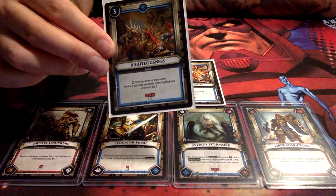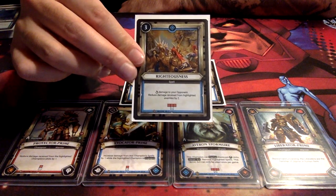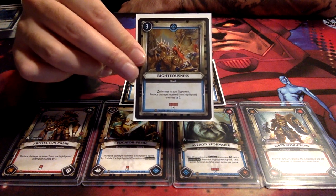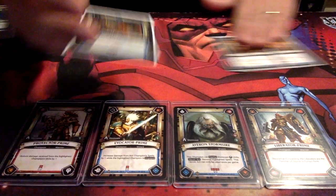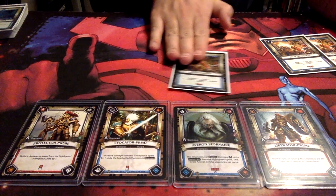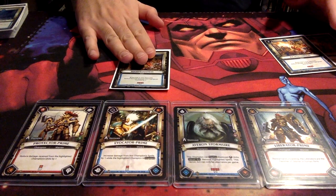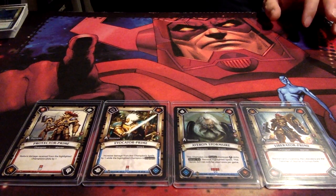Straight up three damage — that could be four damage with Evocator Prime. In a clutch moment, when your opponent is about to turn a bunch of their units or spells and deal damage to you, another reason why you want to have the two Warriors is because you can cover either flank with this and still cover whatever is in front of your other wizard. So it deals damage but also gives us protection.